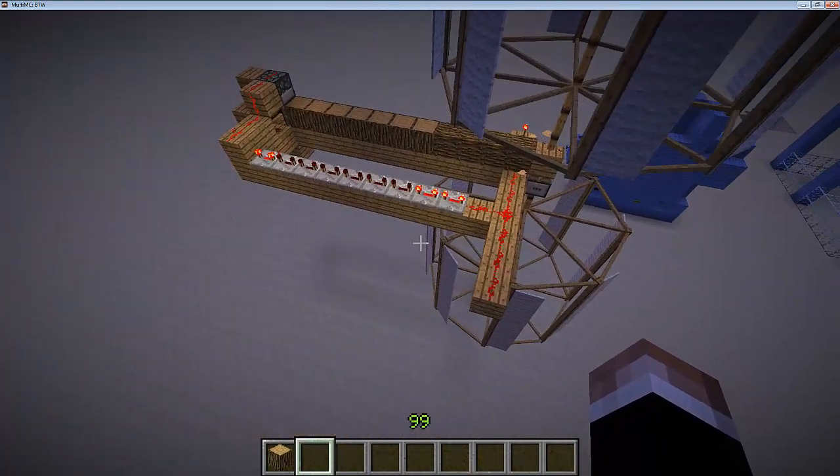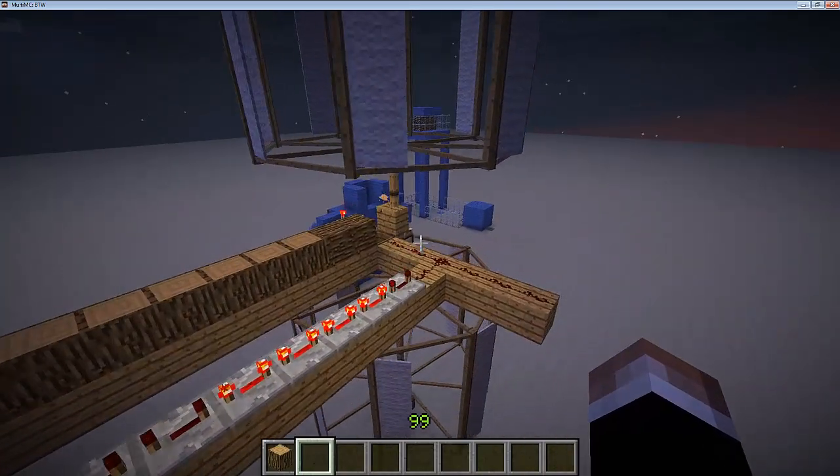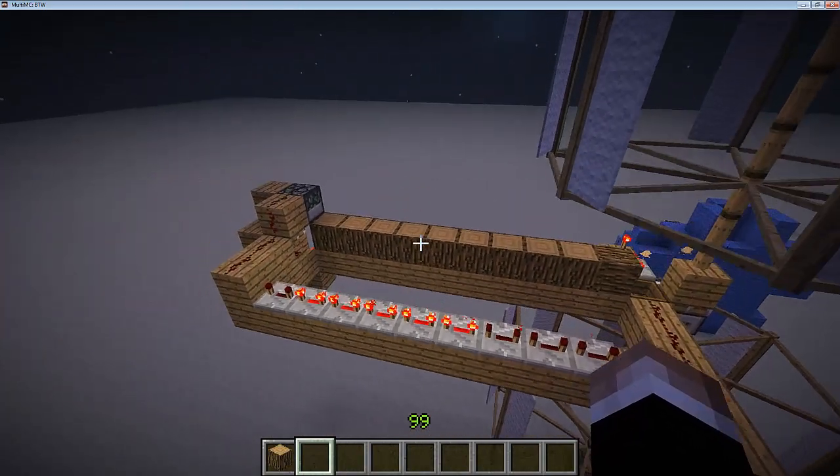It only costs two vertical windmills, a block dispenser, a piston, several redstone, a hopper, a saw, a turntable, and a bunch of redstone repeaters. It's not that bad.